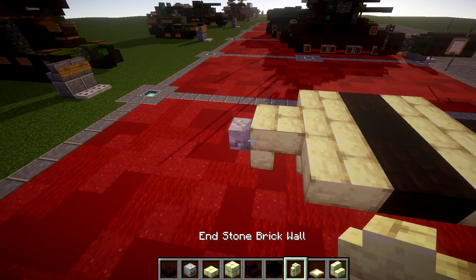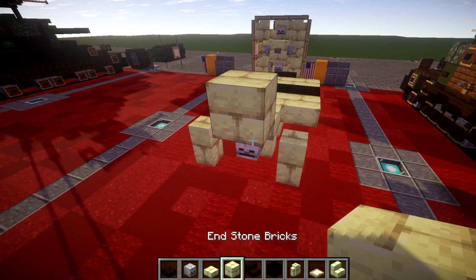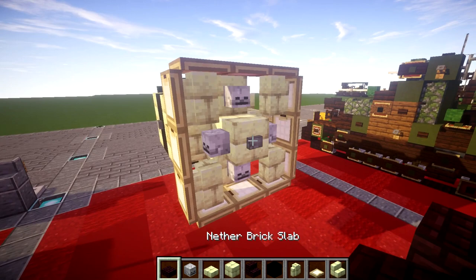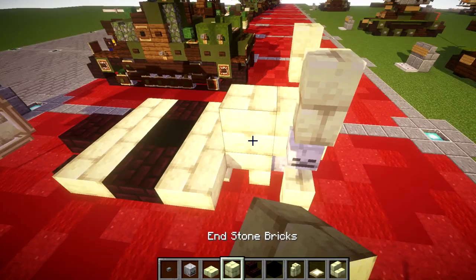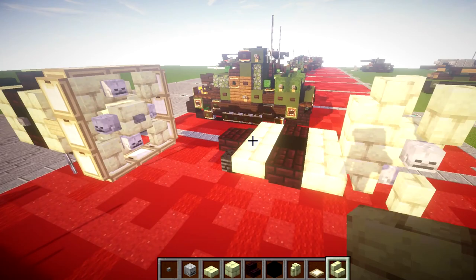And then a skeleton skull coming off the back here of the end stone block, like so. To both sides of that skeleton skull, we're going to be placing down an end stone wall. Going ahead and going up from this skull, we're going to place down an end stone block, and skeleton skulls to both sides of the block. We also want to place down a stone button coming off this block toward the back. We're going to place down a nether end stone wall on top of those two skeleton skulls, an end stone full block right here, and then an end stone stair on top of it.